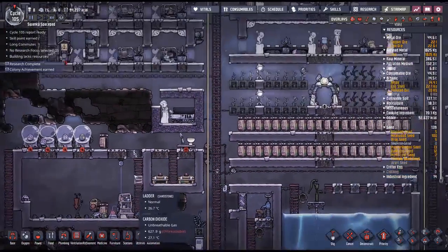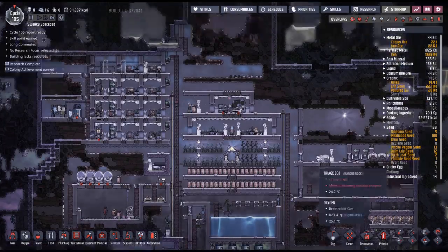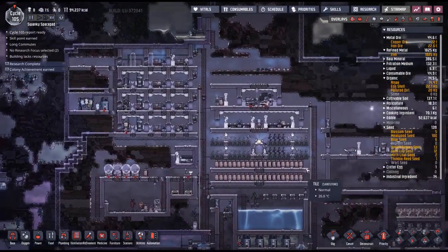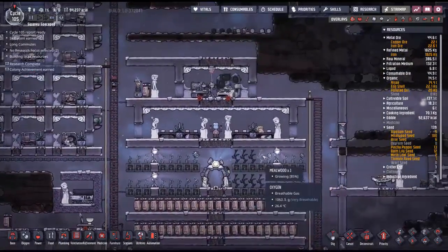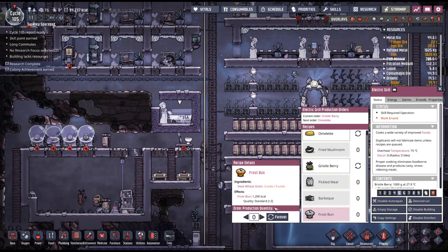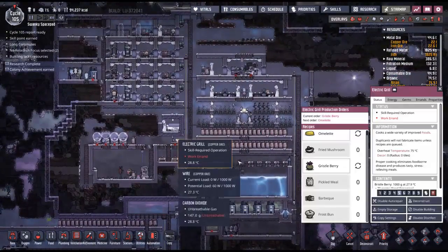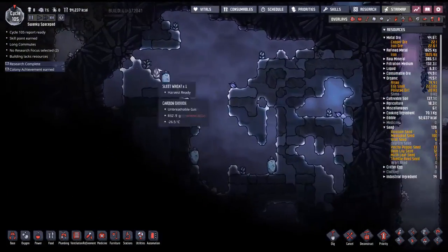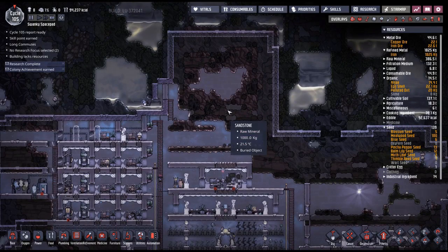So that does it for now, guys. I appreciate a like and a comment — I would appreciate it even more if you'd tap that sub button. We got a decent amount done today: pumped some water, got some incubators, got a grill set up, and people are going to be getting better food. It's still not the top barbecue or frostbun — well, frostbun they will be getting. The sleet wheat muffin — frostbun — we'll be making once we get access to the sleet wheat. I'll see you in the next one. Bye-bye for now.